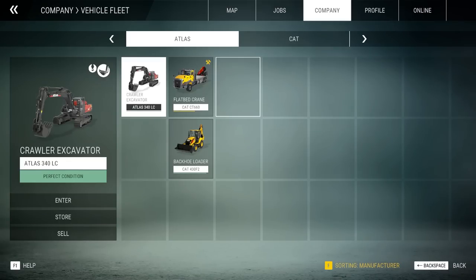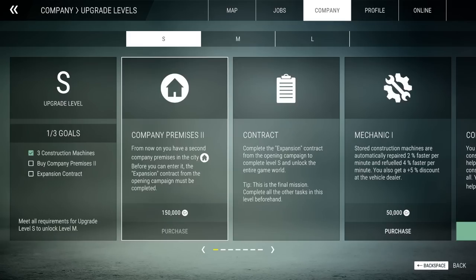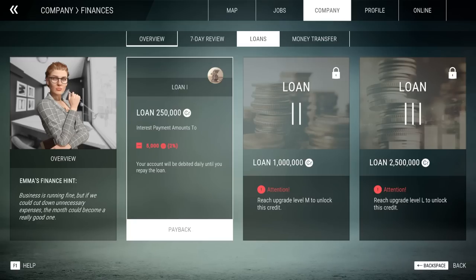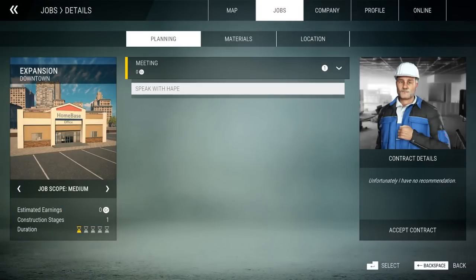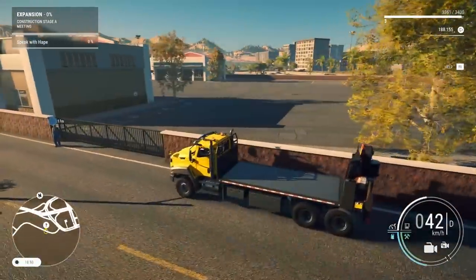Boom, we now own that excavator - it's in our fleet. This one needs some maintenance, I might take it to the store. To get the upgrade goals, I also need to buy a company premise for 150,000, but we just spent most of our money. There's a contract expansion option. Also, we can get a loan - 250,000. That's a big loan but it'll give us the upgrades we need. Let's take that loan out and go buy the contract expansion.